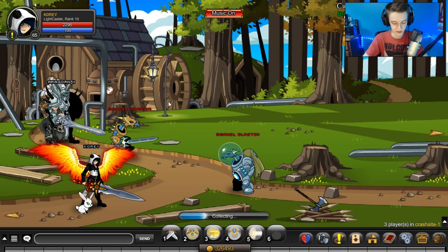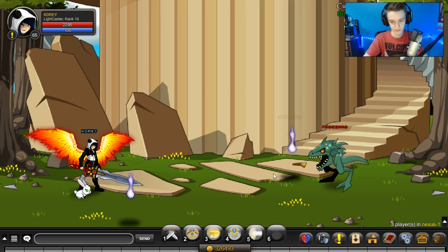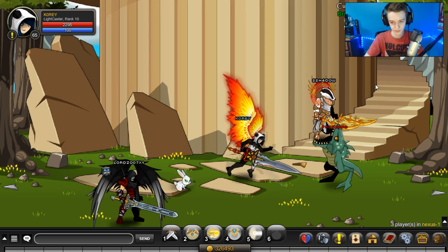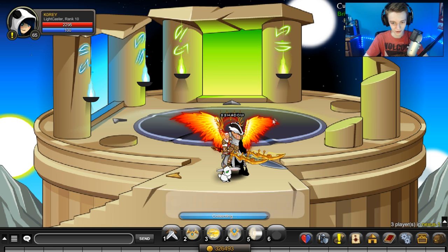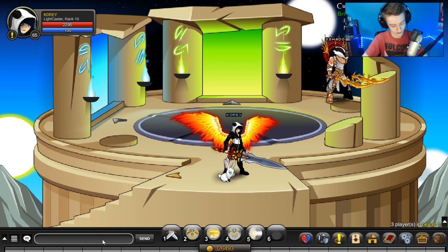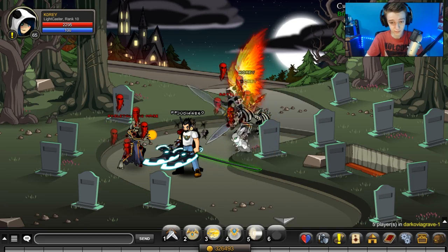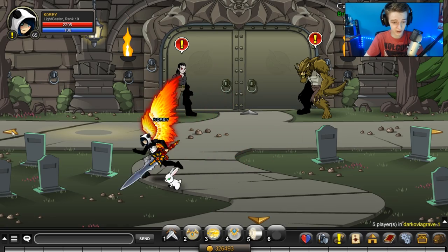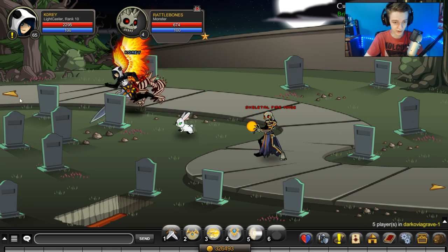The next one is at crash site — up here, right there. Now we're heading over to the nexus. We are literally going everywhere in lore right now to get these eggs. And last but certainly not least, dracovia grave — the last place we are heading. The rainbow chick you need for the quest is also here, so you can get two birds with one stone.